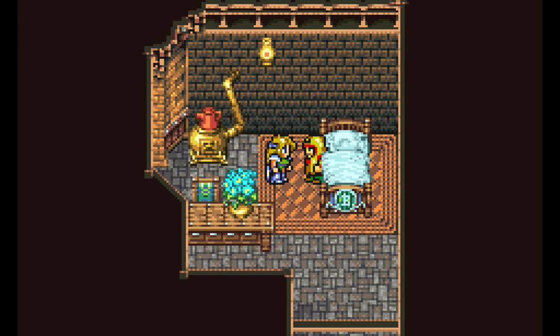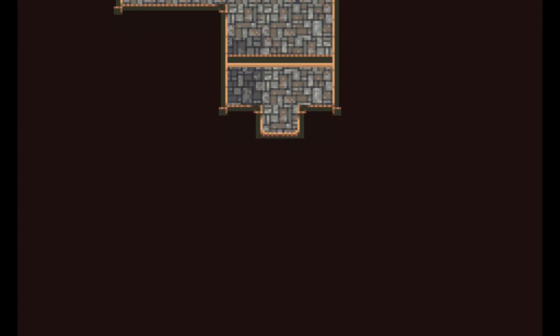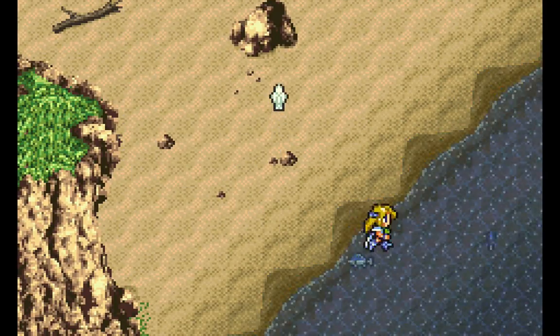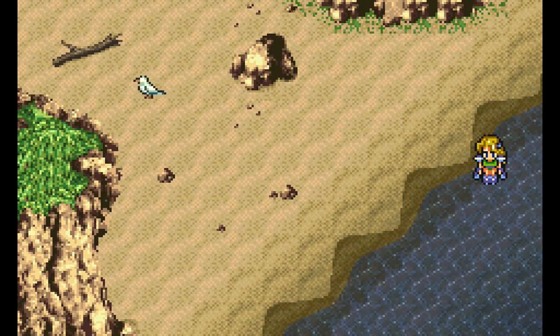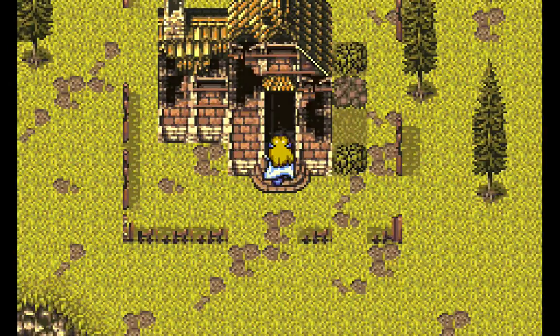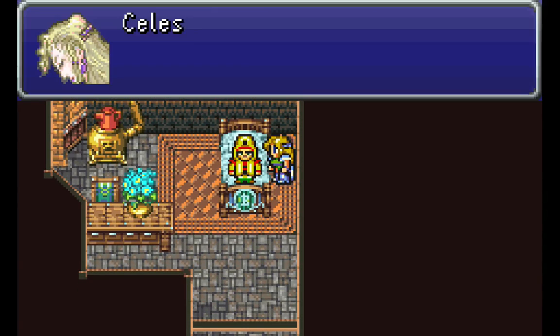Cid gets into bed. Now we need to go start finding fish. Every second that ticks by, his health is starting to fade. We want to catch the fastest fish that we can. If they're moving at a somewhat rapid rate, we can pick them up. The medium moving fish are worth 16 points each, and the effects are cumulative.